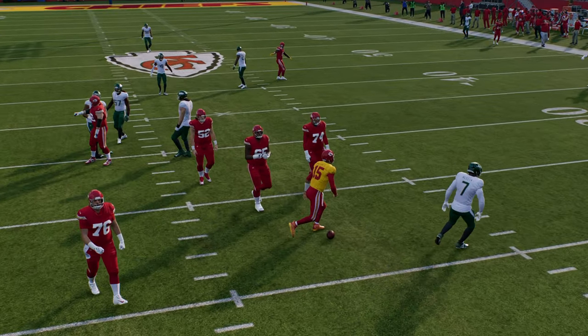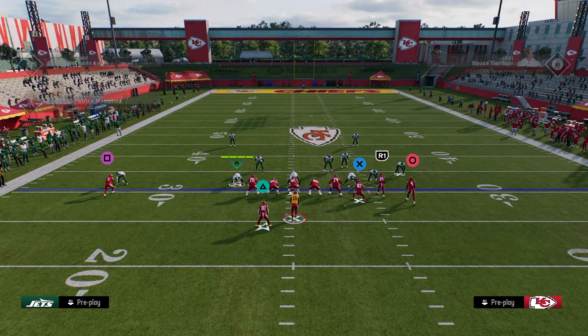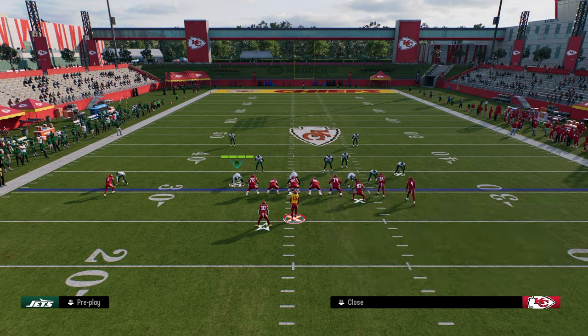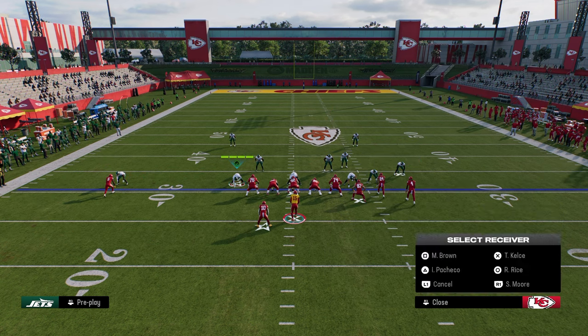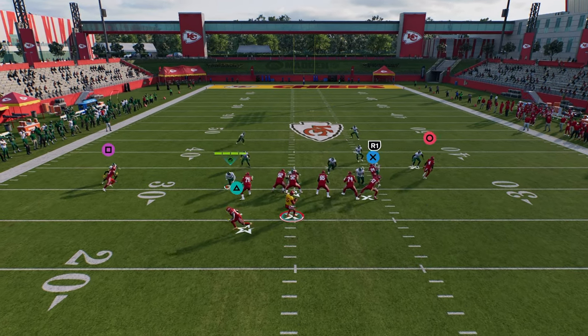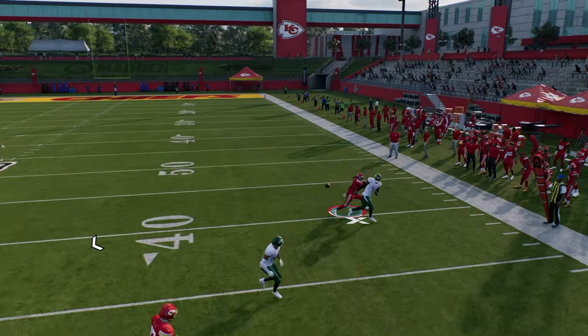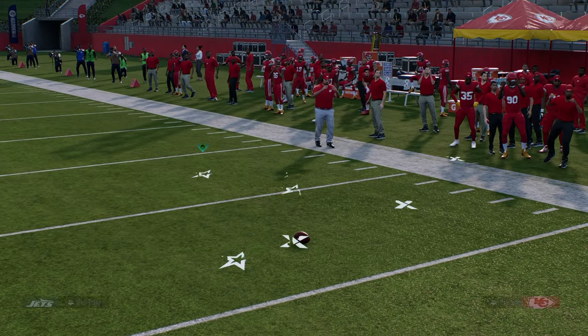The reason this is really effective is because you can take this corner route, for example, and you can stem him down. Hold right trigger, and once you do that, you see you get this little speed burst. This speed burst is really good — it's better for zone, it is good for man, I just don't have really fast receivers.